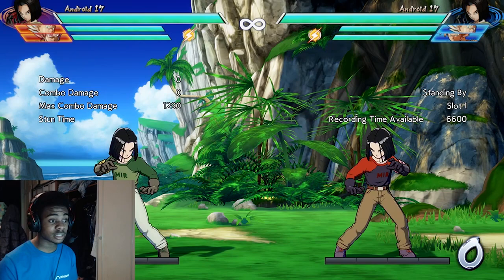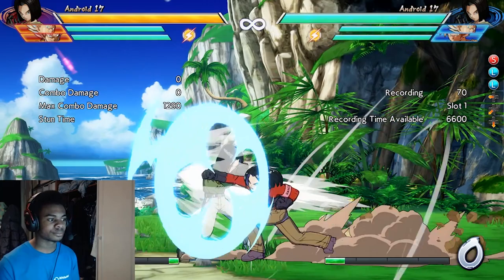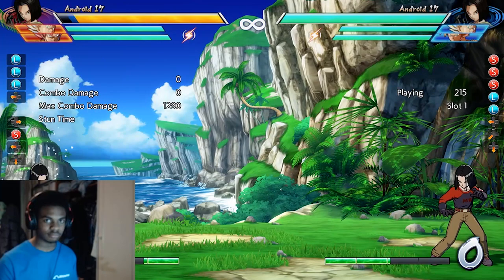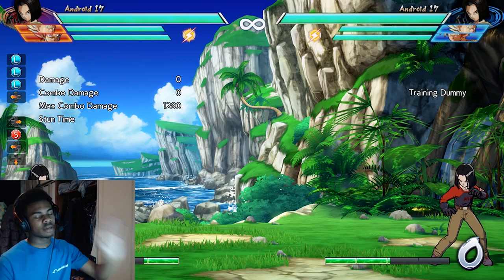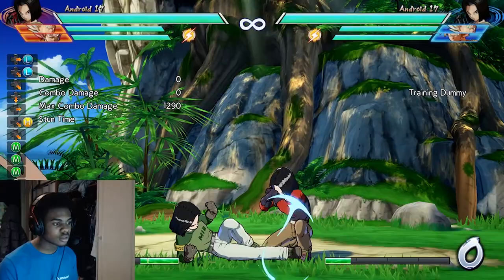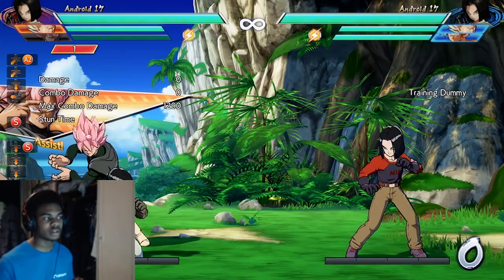By doing this, you can actually do setups by mixing up the intervals of the different gears, but also putting in a reflective barrier. That's risky, because if they bait you and wait, you're in trouble - but if you know they're gonna mash, bang - they try to pressure you out because they thought you were going to go for the overhead, and you stop them. That's a prime example of something you can do with 17. When you're going for pressure, make sure to call your assist to cover you, because some people can vanish or reflect, and then you're in trouble.